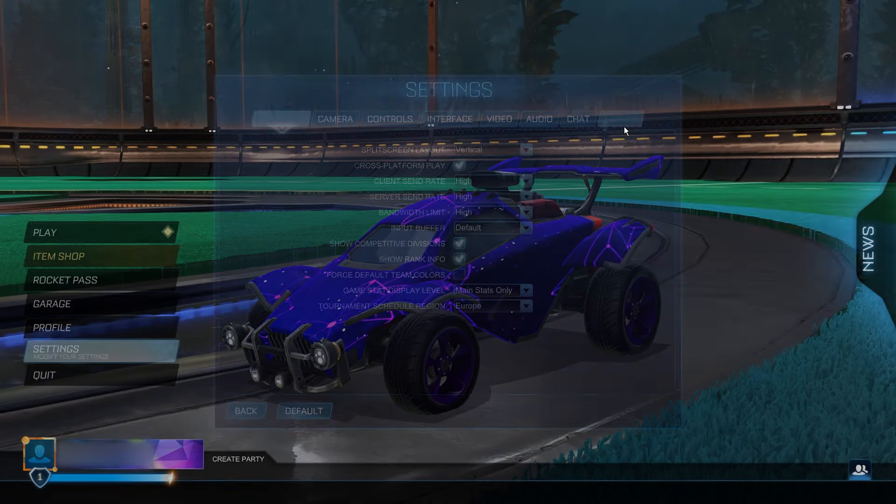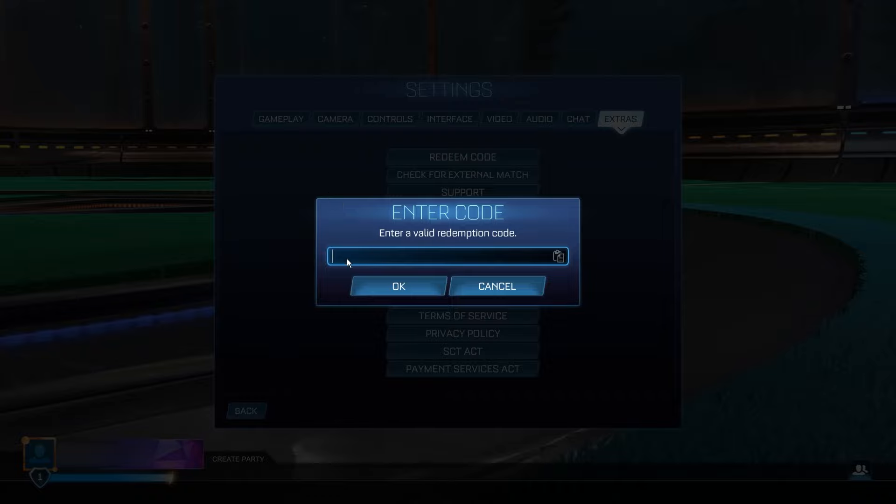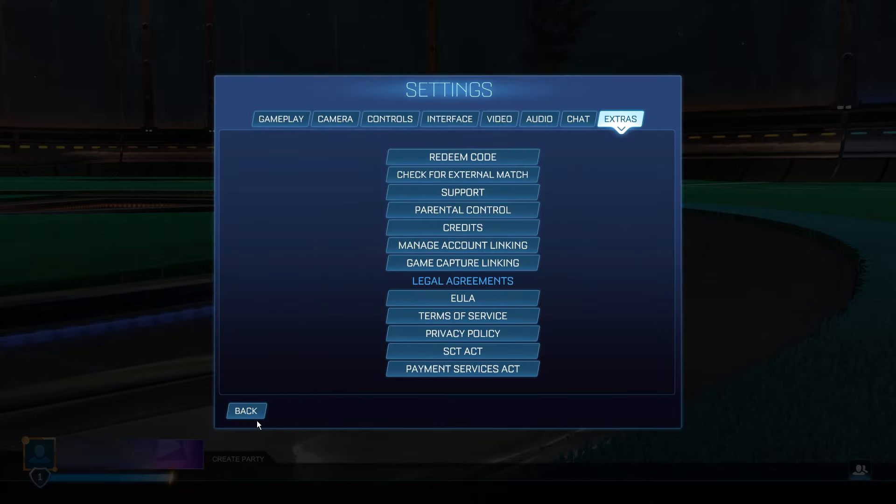Then go into settings and find the extra redeem code section. Type in exactly what I put into the preset — it's going to be "codes_redeem=true". Type that into the redeem code section. Make sure you're carefully copying exactly what I show you in this video, otherwise you'll have to restart your game and restart the entire process. Click OK and go back to the menu.